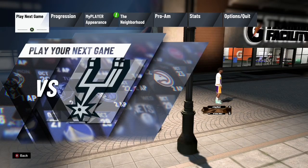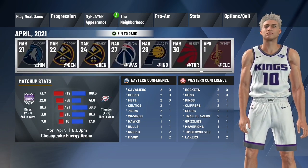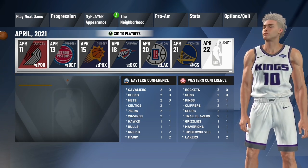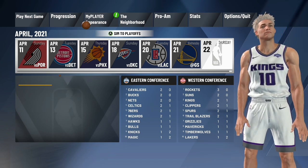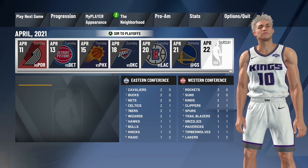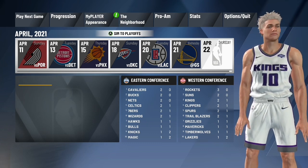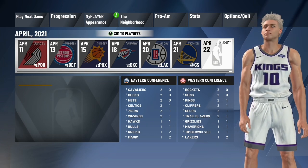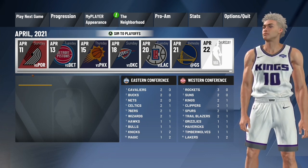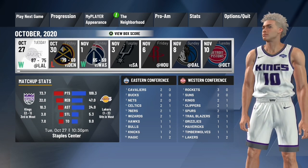Once the new season starts up — I'm not going to do it because I already did it — what you have to do is simulate. After your first season you become a free agent, and once you're a free agent you have the ability to choose your contract: either stay with the team or go to a different team. I went back to the same team, but when setting up your contract you have to boost your minutes to 30 minutes plus. That makes you a core starter, meaning you start every single game, which gives you the ability to get the jump shot creator.